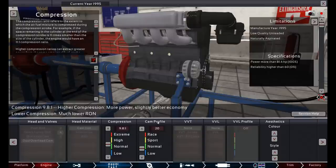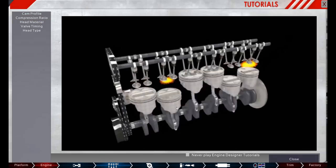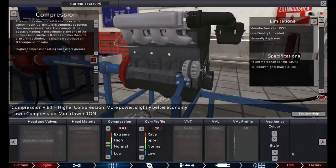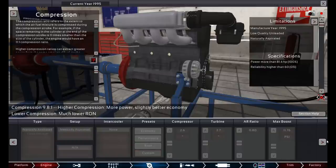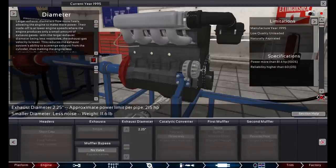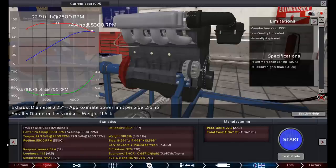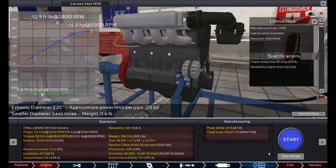They have one of those videos for most of the sections — head and valve, head material, cam profile — there's one for each. There are about five different things on this page alone. It seems like almost everything has a video. Anyway, let's look at the engine. You build them and you choose everything about them. You can even choose the color — like orange — and what style you want on top. Those affect nothing on performance, it's just which looks coolest.